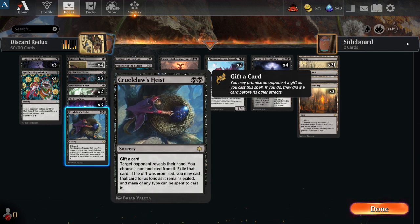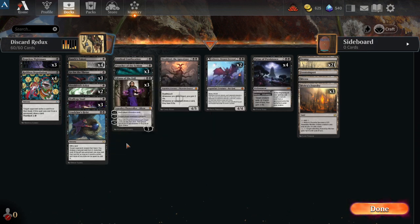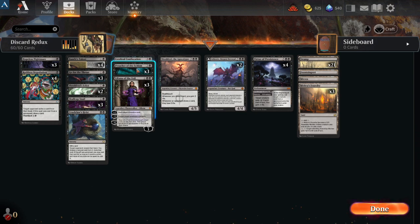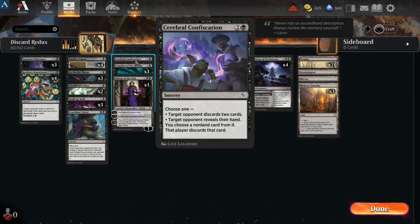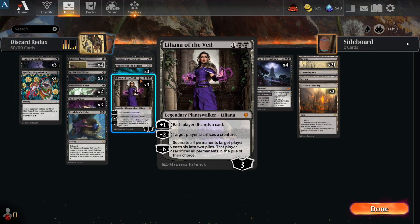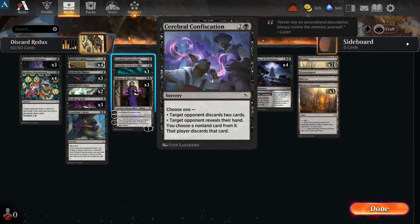I have a one-off Cruel Claws Heist, which is pretty nice depending on the matchup. Cerebral Confiscation as a one-off — target opponent discards two cards, or they reveal their hand. This is just raw getting rid of cards out of their hand. It's kind of like a mind rot effect, which I like. Do you want to pick it apart slowly, or do you just want them to get rid of things? Raw getting rid of cards is probably better for this kind of deck.